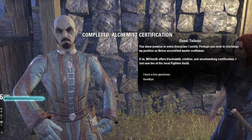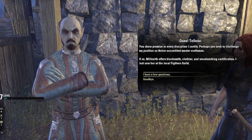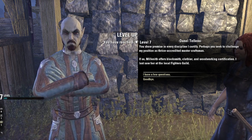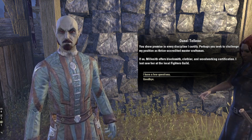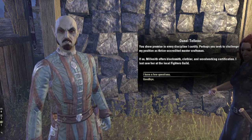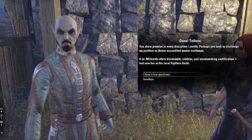You show promise in every discipline I certify. Perhaps you seek to challenge my position as thrice accredited master craftsman. If so, Milaneth offers blacksmith, clothier, and woodworking certification. I last saw her at the local fighters' guild.